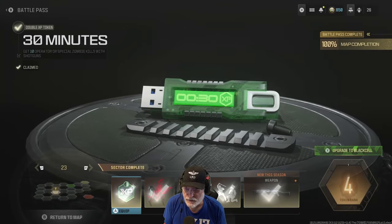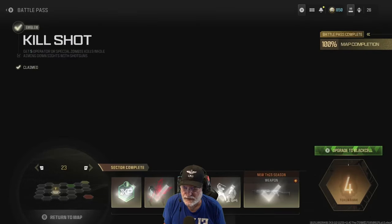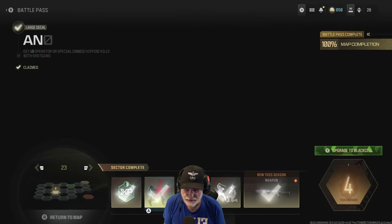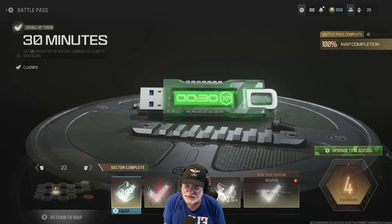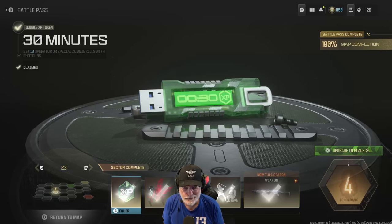Get 10 operator or special zombie kills with shotguns. I kept seeing zombie critical kills, so I thought you had to go into zombies. I went into zombies, followed somebody around for 30 minutes, never saw a shotgun on the ground, got a lot of zombies, exfiltrated, and I hadn't made a bit of progress.